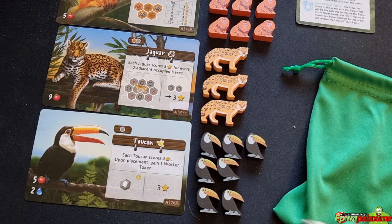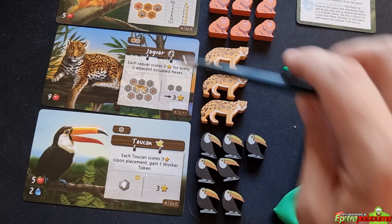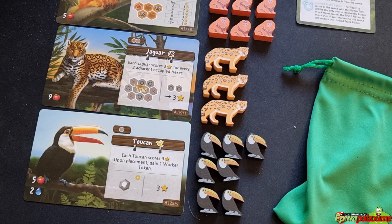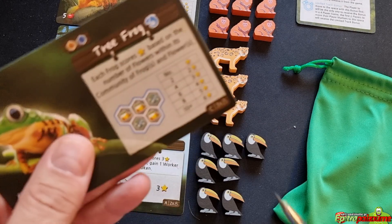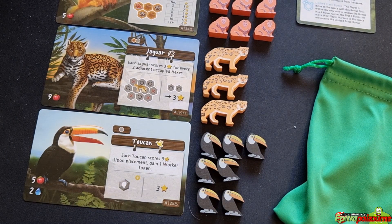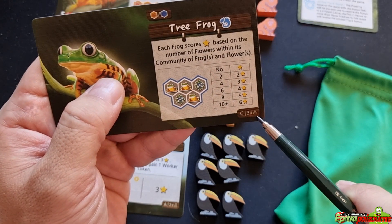The quantity of animal meeples needed is described on the bottom right of the card — set C tree frogs require three times the number of players, so in a three-player game that's nine tree frogs, with the remaining three removed. Actions four and five are place a tree and place an aquatic flower, explained together since they're similar. For place tree, move your player marker on the tree track and place a tree on an unoccupied forest terrain hex. For place aquatic flower, move on the aquatic flower track and place a flower on an unoccupied river terrain hex.